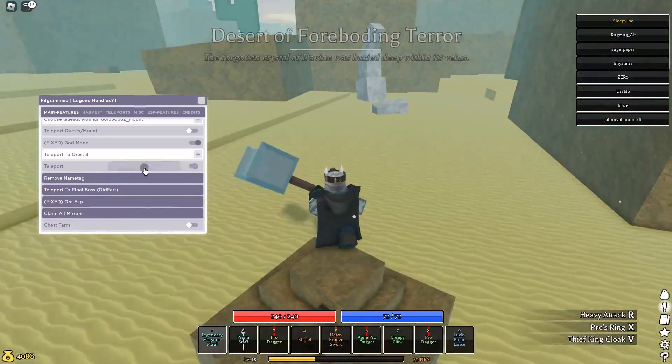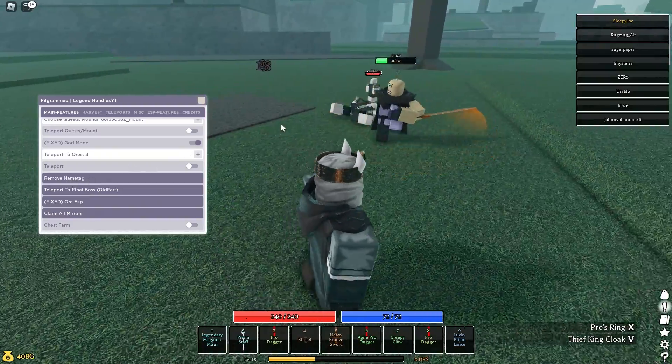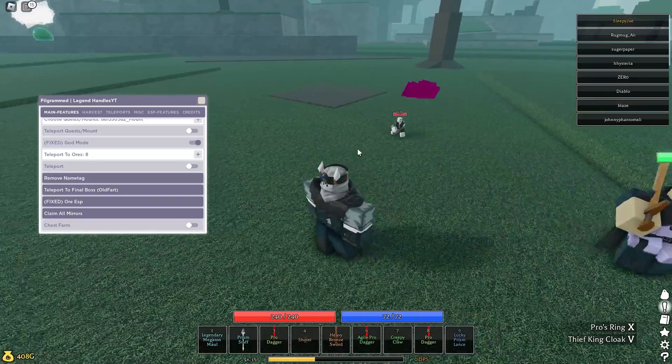You can teleport to ores — simple teleport to ore farm. This also removes your name tag so everyone can see it's removed: nobody can see your name tag now.